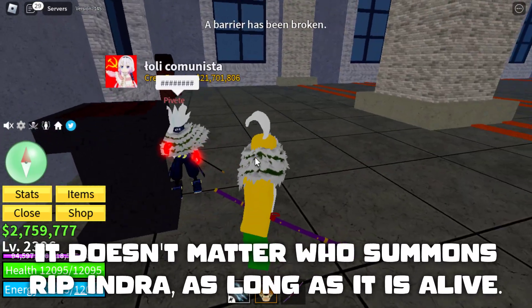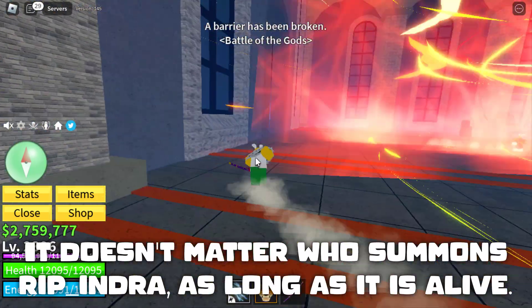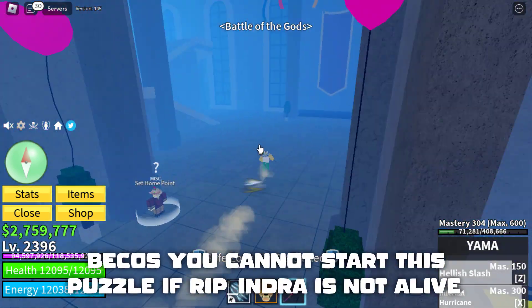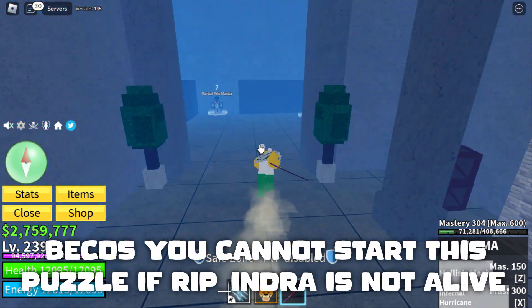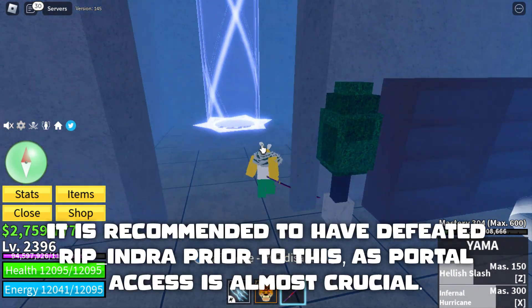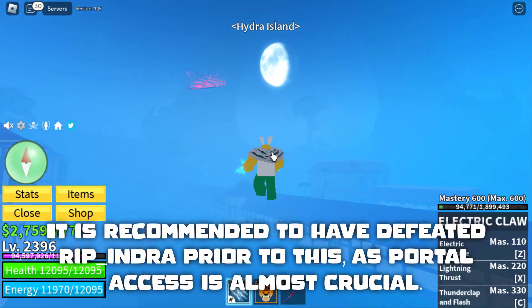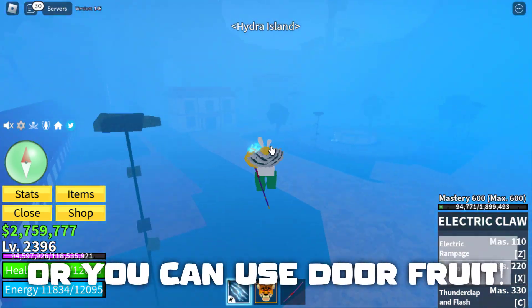It doesn't matter who summons Ripindra, as long as it is alive. While Ripindra is alive, you can head over to Hydra Island, because you cannot start this puzzle if Ripindra is not alive. It is recommended to have defeated Ripindra prior to this, as portal access is almost crucial — or you can use Door fruit.